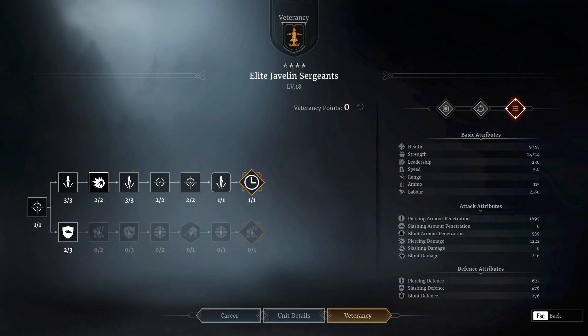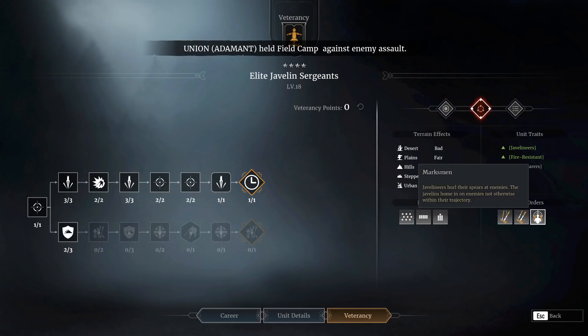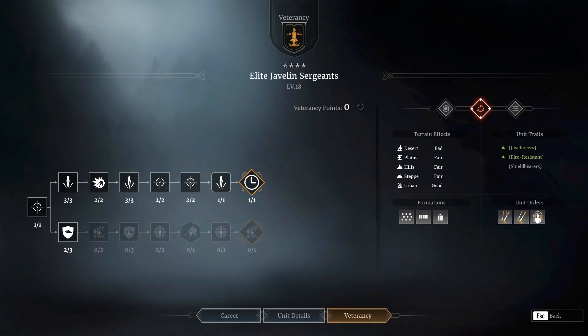I've been going down the top line predominantly for things like the Javelin damage increase, the block break, a little bit of Javelin accuracy - potentially not that useful - but you also get the double shot. That means they do one Javelin volley followed immediately by another. You can see it in the unit orders. More importantly, it means you have a targeted Javelin throw, a double targeted Javelin throw, and a marksman throw - giving you a lot of abilities to dump a lot of your Javelins very quickly.